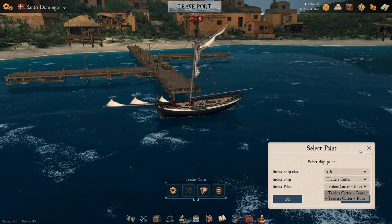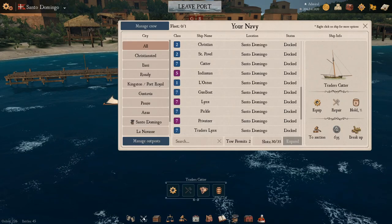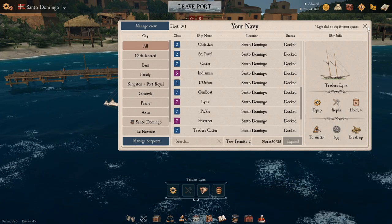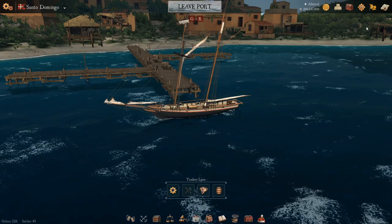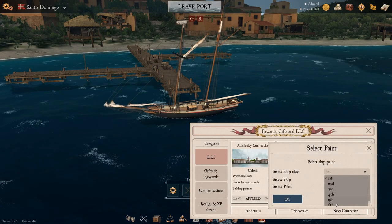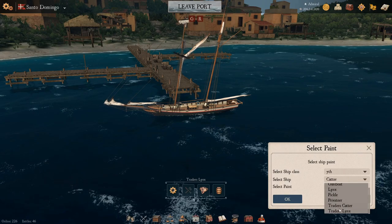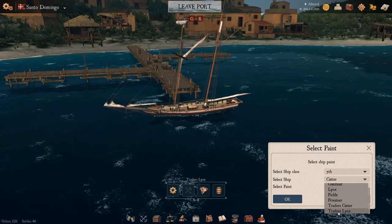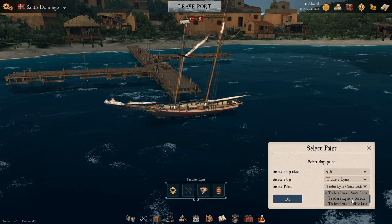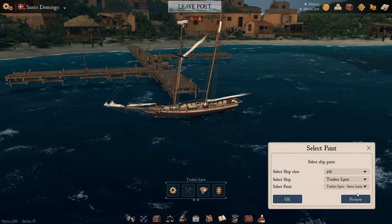The last ship in this episode is the Trade Lynx, so let's go in and find it. Choosing seventh rate, at the bottom of the list is the Trader Lynx, which has a few options: Santa Lucia, Swede, and Yellow Line — basically the same as the Lynx itself.